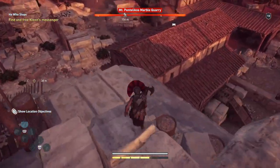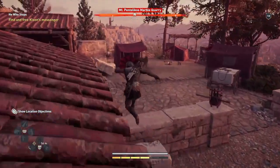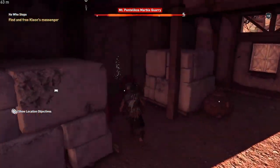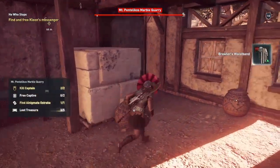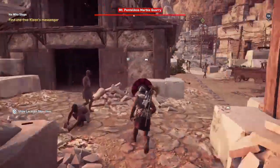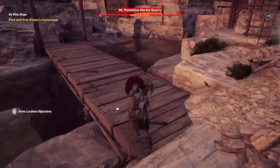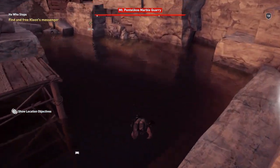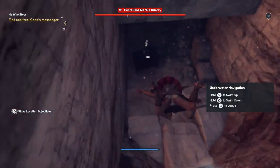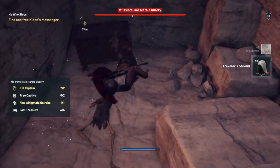We're going to run over to this side and get the third of the five treasures. By dealing with the captains the way we did, all the bad guys on the whole have gone — there may be one or two but nothing of a high level. That's three of the treasures. The fourth treasure is underwater, over here — run across and jump into the water, go clear down and unlock this chest. That's the fourth treasure.